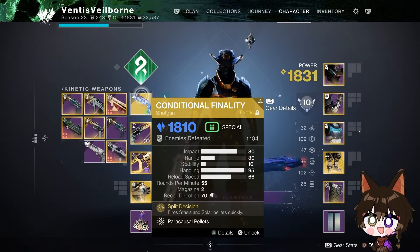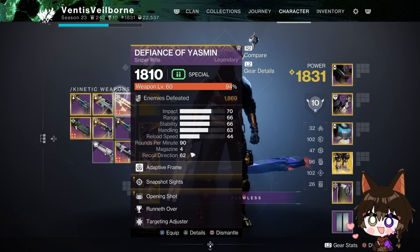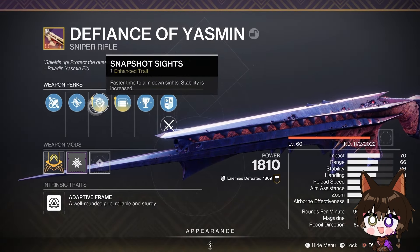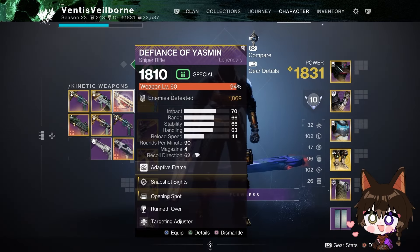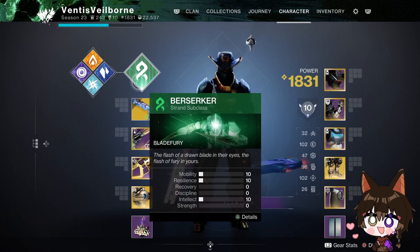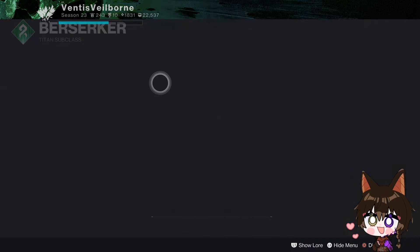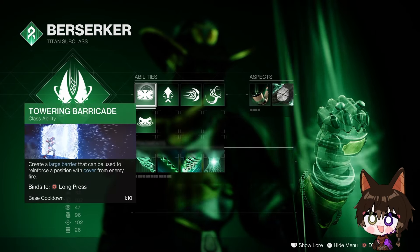I had to pair it with something, and that something was the Conditional Finality shotgun — the Stasis/Solar one from Root of Nightmares — with Rifled Barrel, Accurized Rounds, Snapshot, and Opening Shot. But you can honestly put anything here, or a different primary, a sniper, or a different shotgun like Imperial Decree or Astral Horizon, or even Eye of Sol if you're a sniper player.